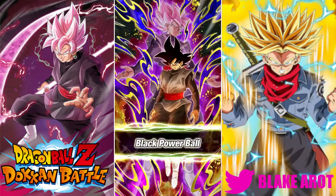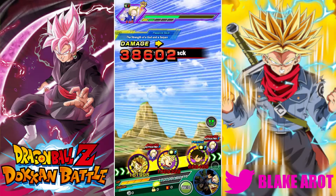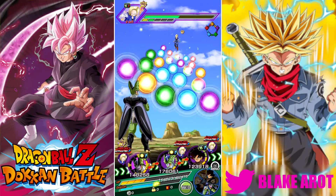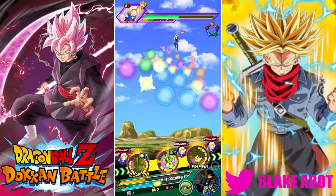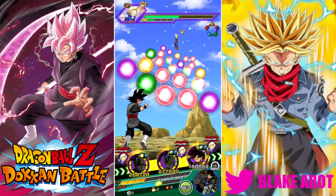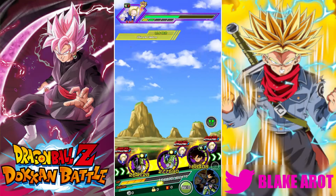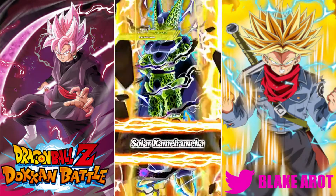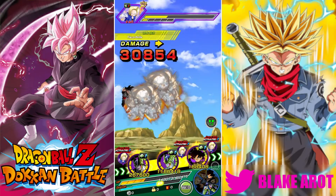We just have to survive next turn, and we should have his quoted best rotation. I can just use a King Yama — I hope I brought a King Yama. I'm also going to use the Puar, because I can. Please don't die, is what I'm saying. A fly just flew in my ear. There's bugs everywhere, I guess. Please just don't super this turn — no supers at all. Just what I wanted.